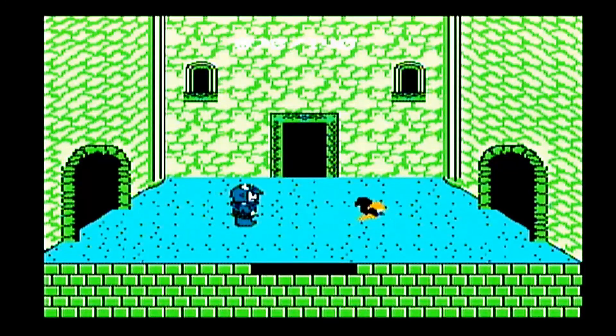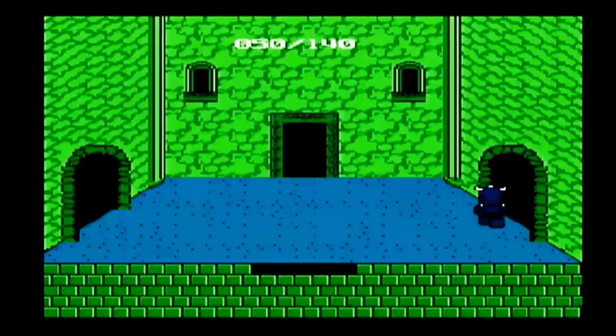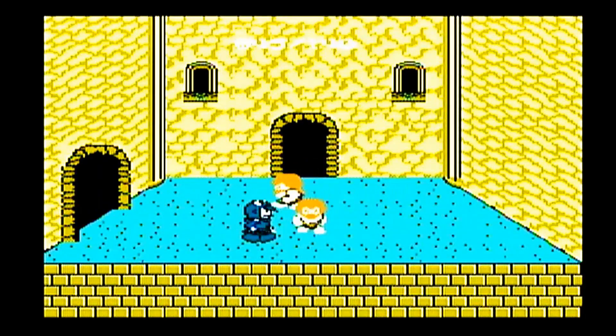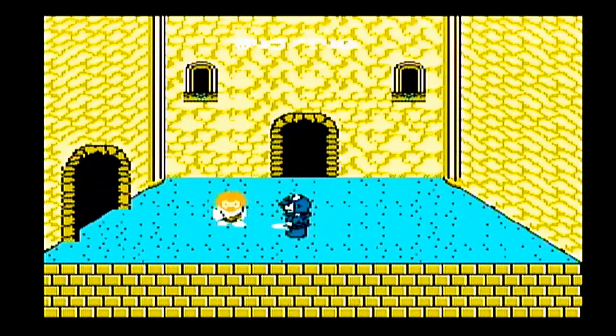We're going to just take out these enemies, go nice and slow because we're really, really weak. This is the exit room but we're not going to exit yet because we still have to buy some equipment. Let's take out these snakes and hopefully get some looter, because you spend a lot of looter in that first shop. The exits are just like the shops — you step into the center of the carpet. You can usually tell it's an exit room because the floor is a really dark color and there's a rug in the center.